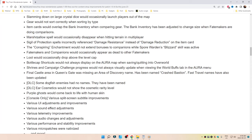Marshmallow spell would occasionally disappear when hitting terrain in multiplayer. Sigil of Protection spells incorrectly referenced damage resistance instead of damage reduction on the item card. The Conspiring enchantment would not extend bonuses to companions while Spore Warden's Blizzard skill was still active. Fate Makers and Companions would occasionally appear as dead to other Fate Makers. Loot would occasionally drop above the level cap.